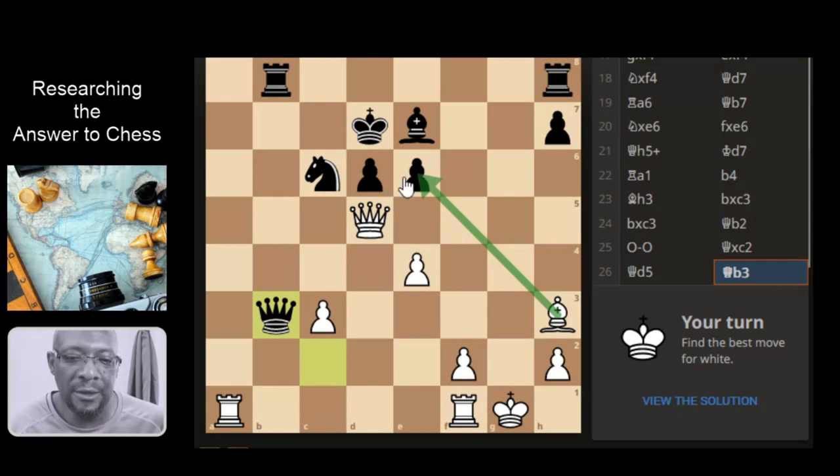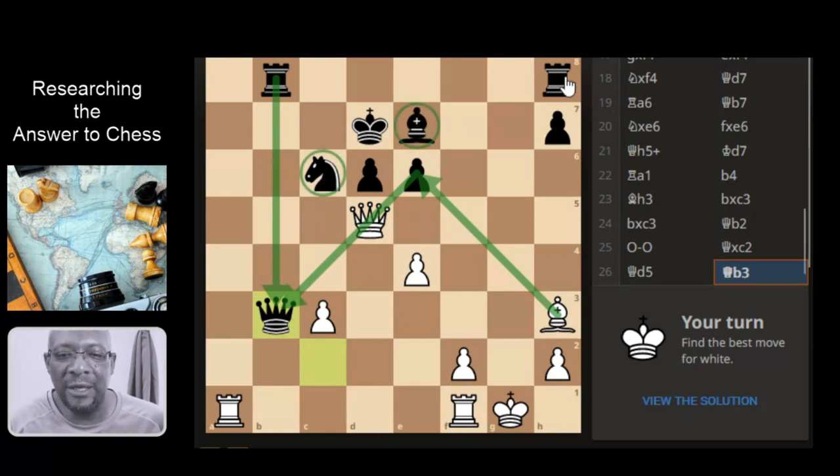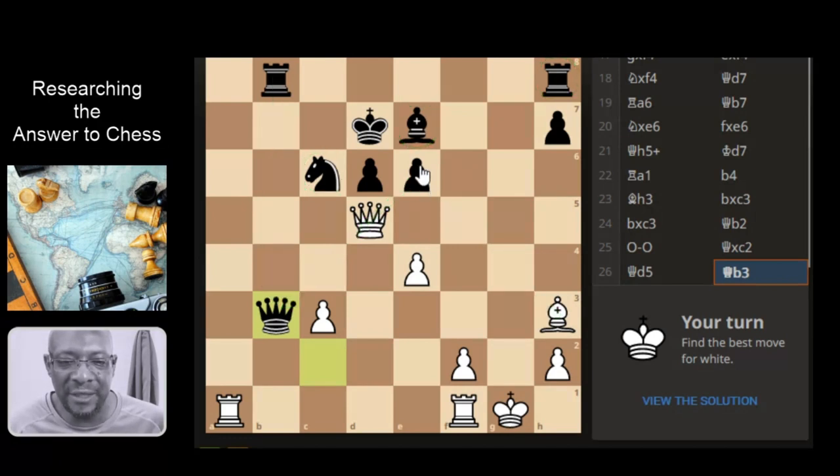We've got a pawn — that's more material. Then we're getting the queen, and then we're also getting the rook as well. So that's a lot of material that we've gathered there. But he still does have a flexible knight, a flexible bishop, and a rook. So it's not the best if it is that answer.